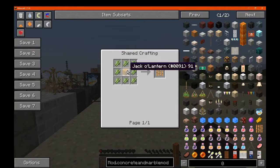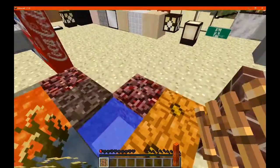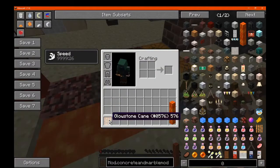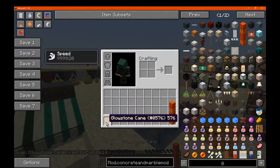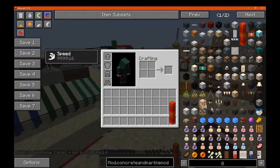There's a glowstone cane which is just a jack-o-lantern like so. I haven't worked out how to place it though — I've tried with water, netherrack, sand and other bits and pieces, I've got no clue. Don't know how you place that. I assume you just get glowstone from it, or it's just a decoration or something, because I've tried placing it and nothing happens, so I can't really convert it.